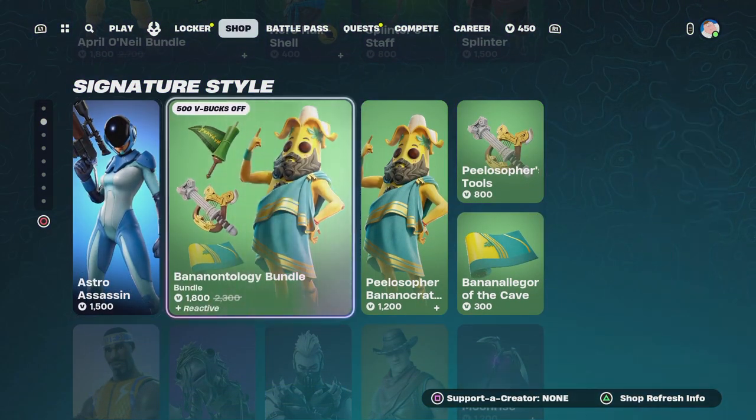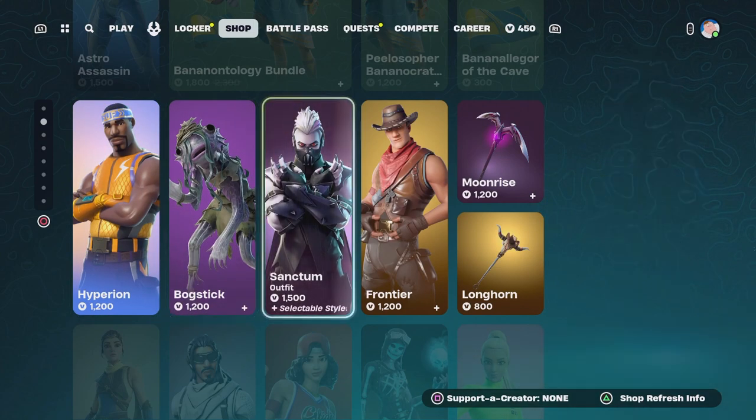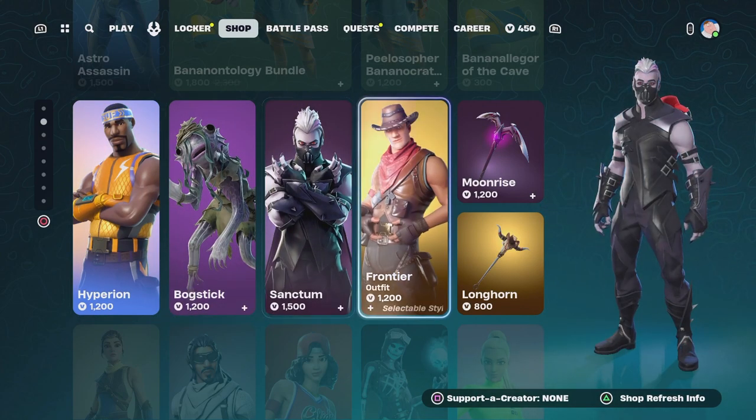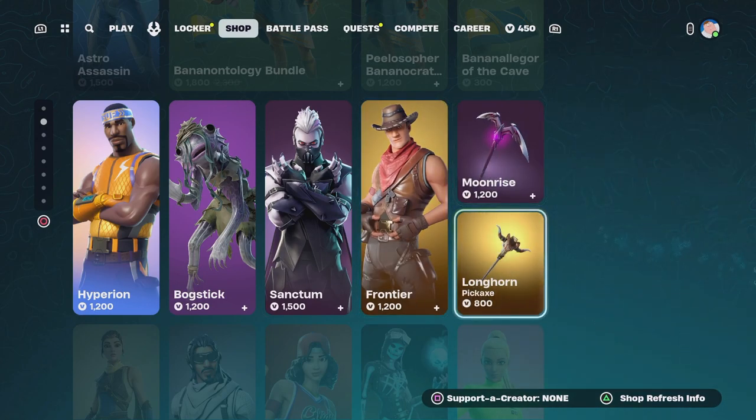We've got Astro Assassin there, we've still got the Peely there, Hyperion, Bogstick, we've got Sanctum, we've got Frontier, Moonrise, and we've got Longhorn as well.